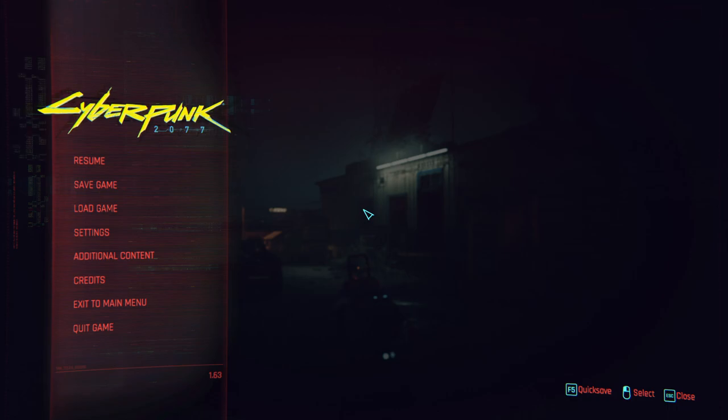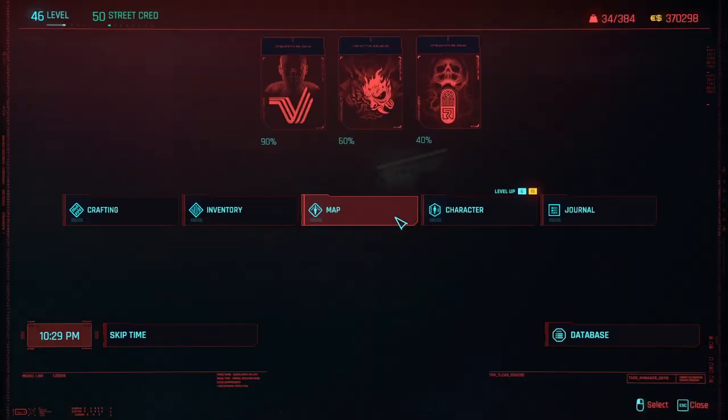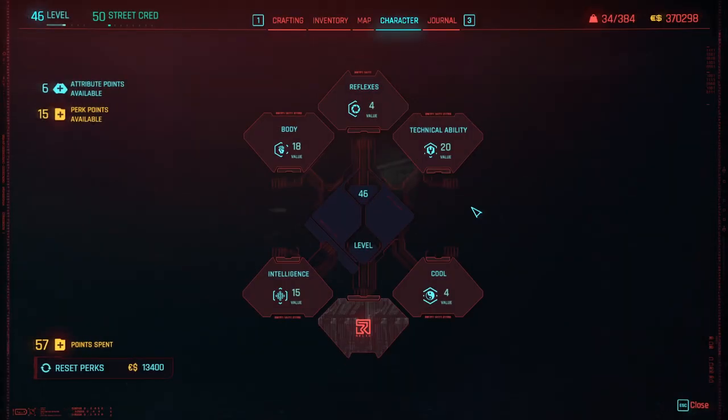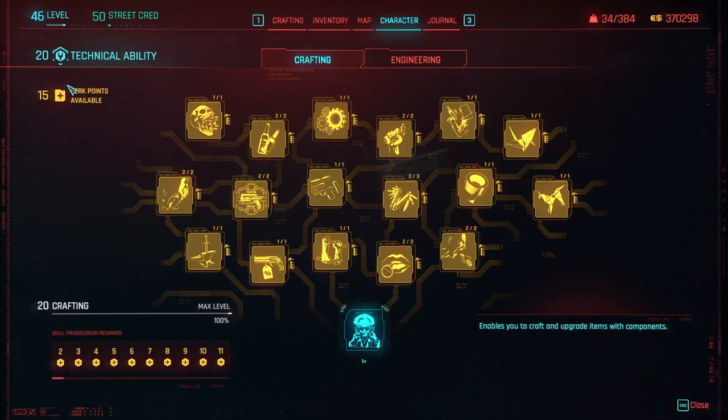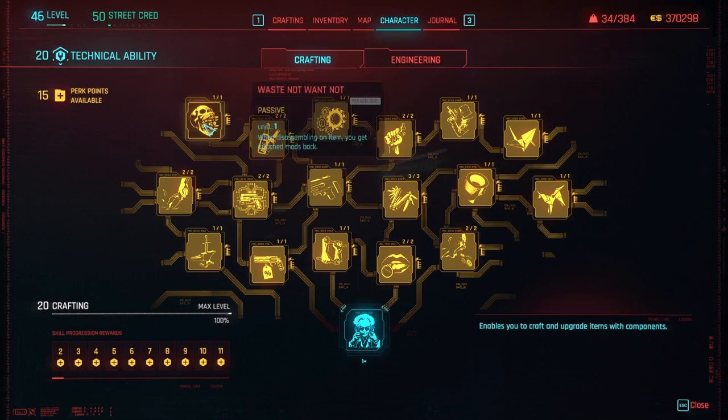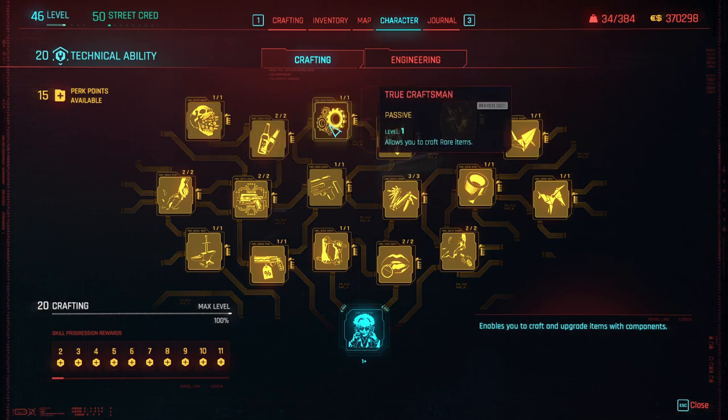So you sink a little bit of your points into the skill tree. You need at least 20 points in the tech tree, and you just upgrade as much as you can for crafting. Then what you do is craft the thing that sells the most from your crafting specs and sell it.